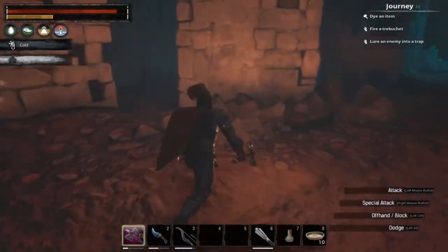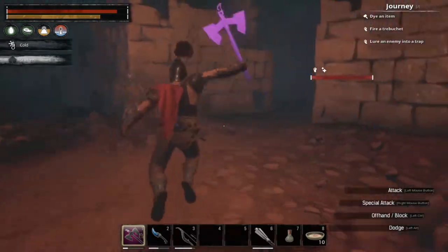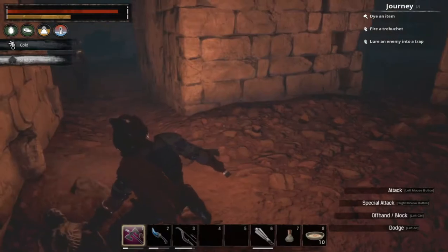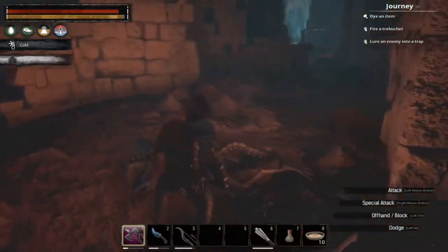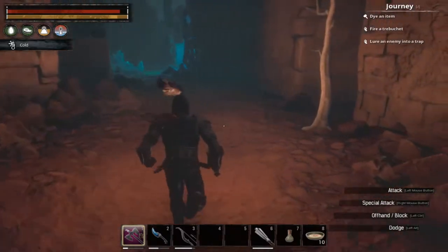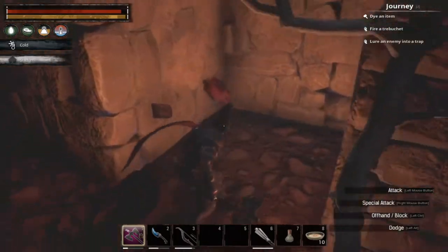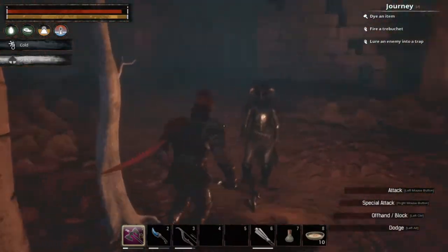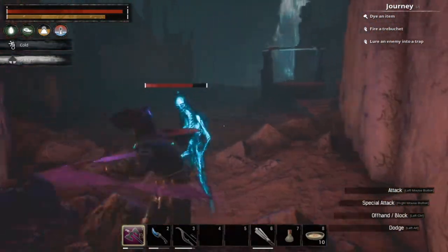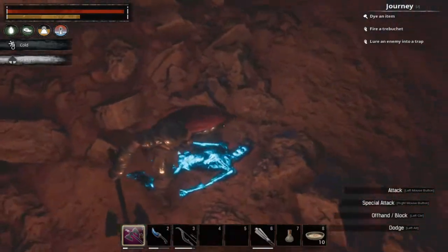Sometimes I'll complete this dungeon and jump right back into it just to grab some more stuff. There are a lot of wights to fight in here — the undead skeletons that are glowing. They tend to pop up out of the ground and surprise you every now and then. They typically have the normal white loot drops.